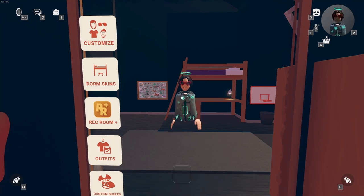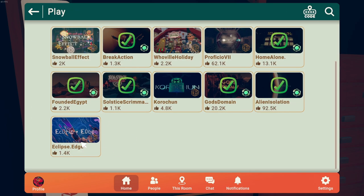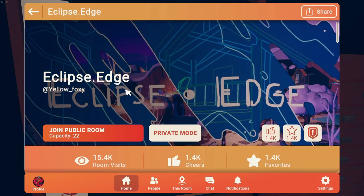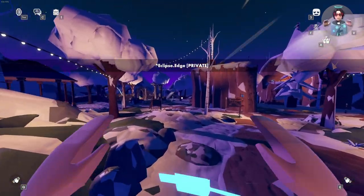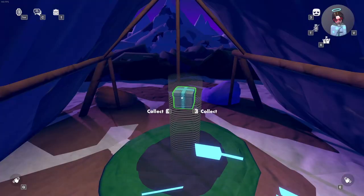I'll be showing you the four current gift locations in the Innovation Event — both the free locations and the Halo location. Let's get started with Eclipse Edge, which requires the Halo. Turn to your left and you can already see the gift from when you spawn in. Just head towards that tent right there and collect the gift.